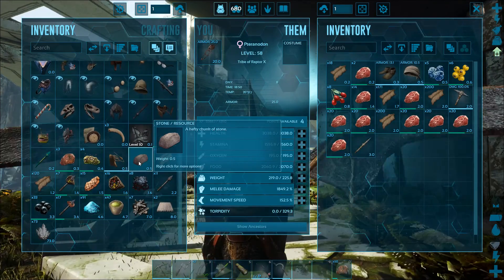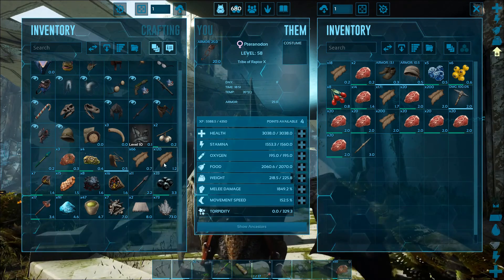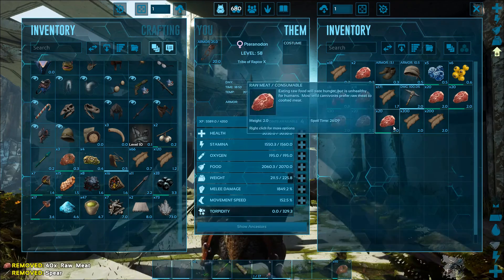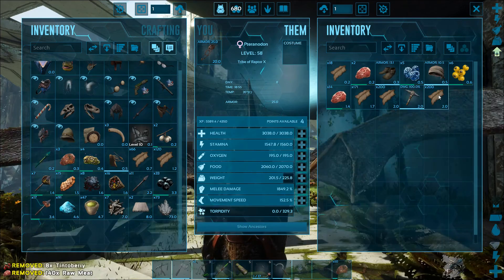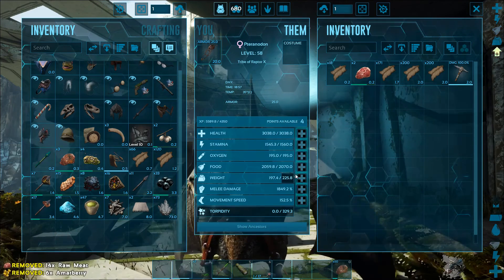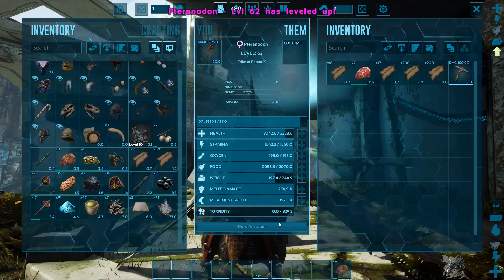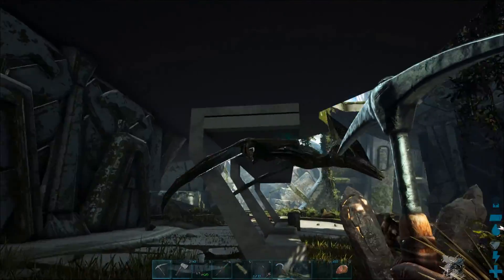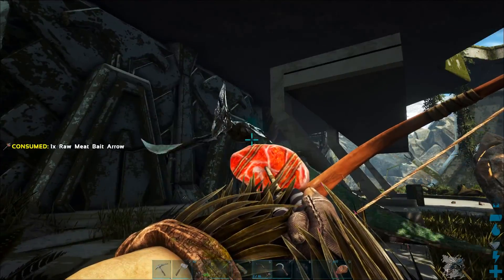We're overloaded, so let's go ahead and get rid of the stone — we don't need that. We don't need all this meat either, or all the berries, or the extra armor. Let's increase weight capacity there.